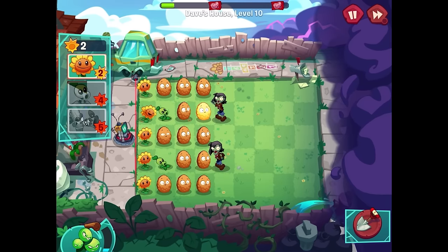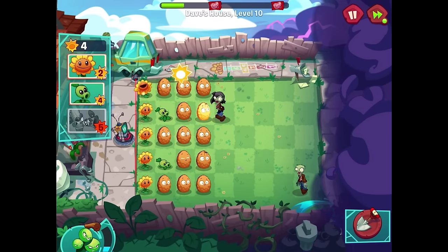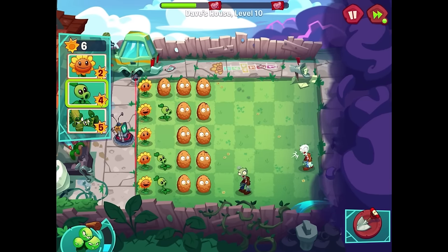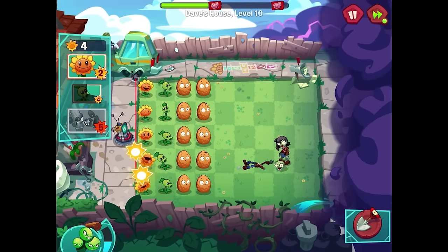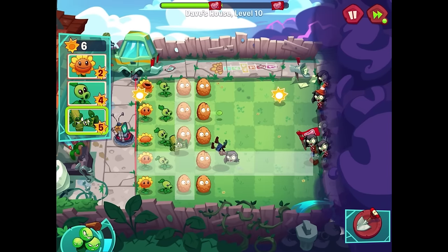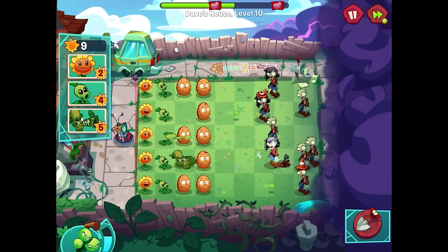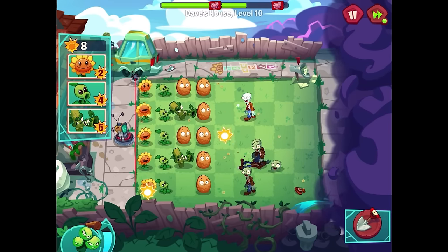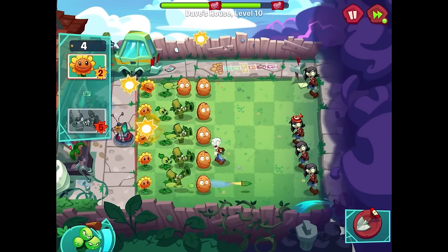I want to keep some of these walnuts but probably don't need the ones far back, so I'll dig those up. Using the shovel to get a peashooter on every row — this might be the first time we've had all five lanes covered. Speeding things up is working out well and I'll get a bamboo shoot over here too, knocking out zombies left, right and center.